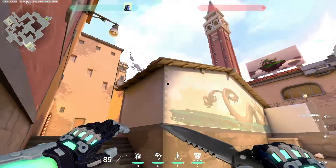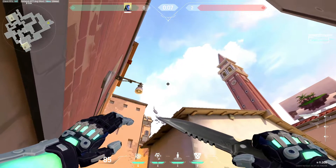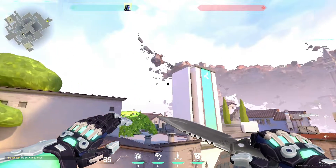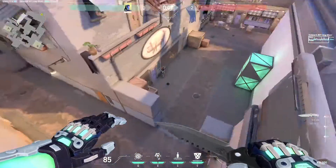Stand over here in this corner and you have to aim right here. Do you see this block in this cloud? You have to aim on the right side of this block and just throw your knife. This knife will land on A long. This will spot all of A long for you, and this is the best cross map Kaio knife lineup in Ascent.